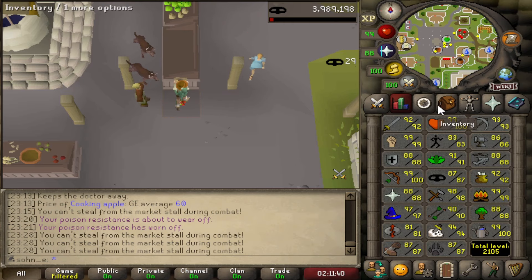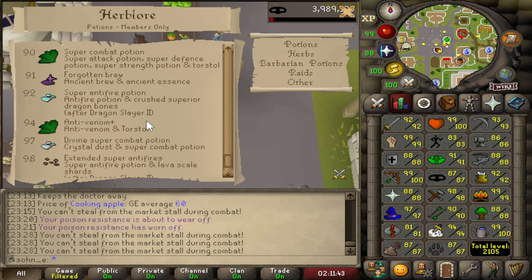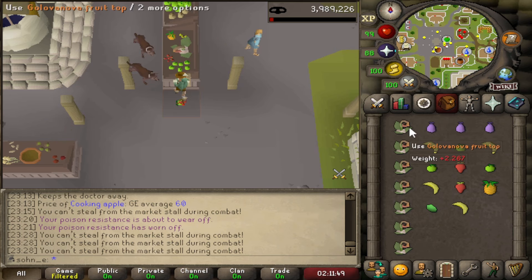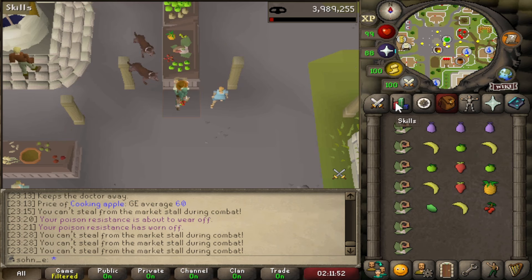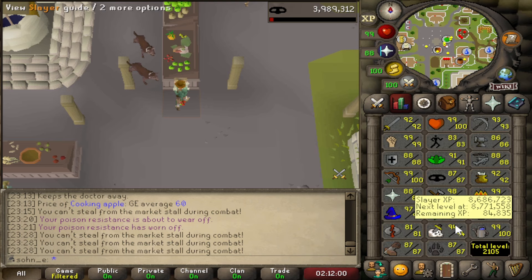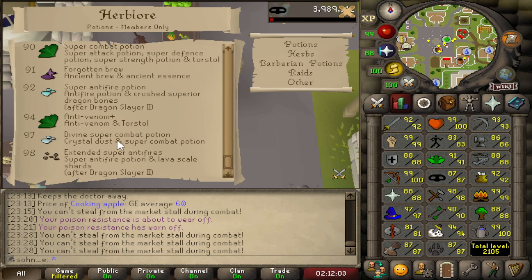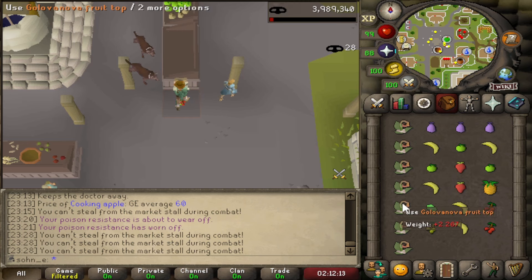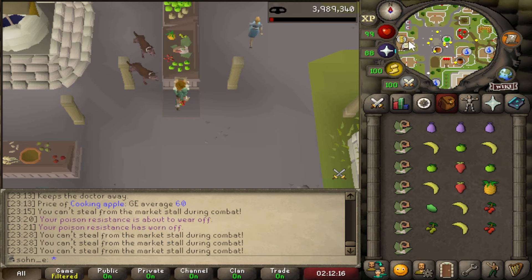Just doing some sidetracking — I need more scales for my Trident and blowpipe, so I was just doing some Zulrah. I used my anti-venoms but anti-venom plus would make it last for 3 minutes versus only 40 seconds, so having that upgrade with a boost from the Graceful pants would be actually pretty good. I might just sit here for a little bit and make a decent amount.